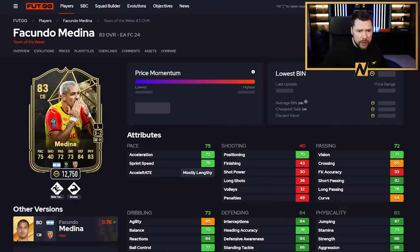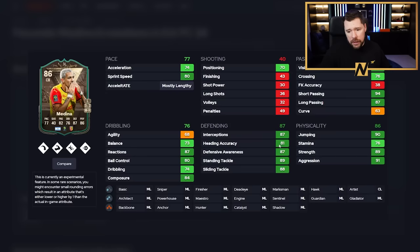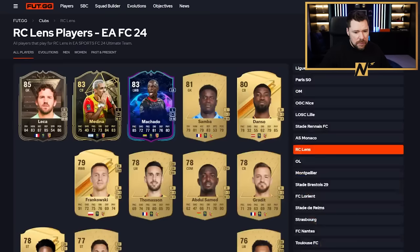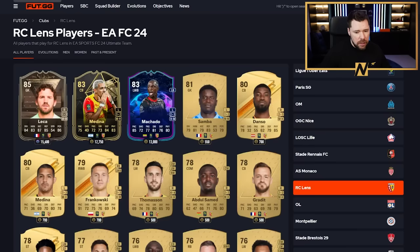We've got Medina, an inform. His card is already good, and he can be evolved up to an 86 rated - he's only got two-star weak foot. He's got very good passing stats with this upgrade, very good pace, very good defending, very good physical, and good dribbling overall. He's got sly tackle and bruiser as well, which are really good play styles. He's a really good option. For linking, you've got Lekker the goalkeeper and Machado - not ideal, but even with a French league manager you get decent chemistry.